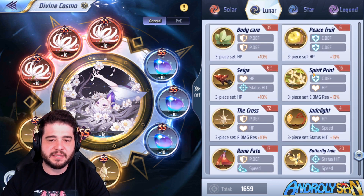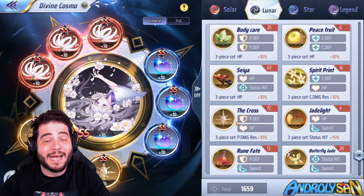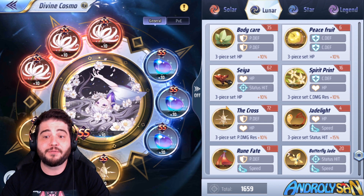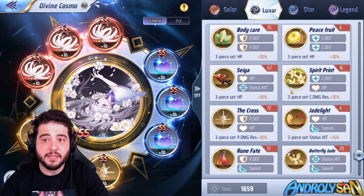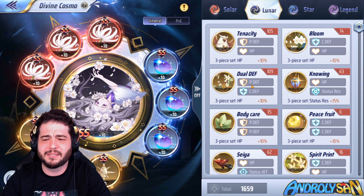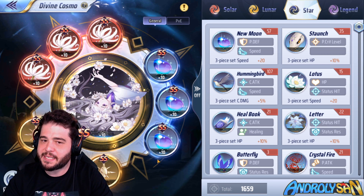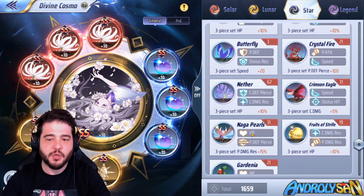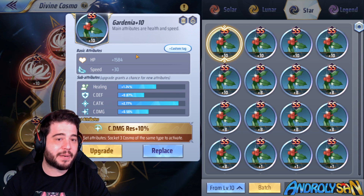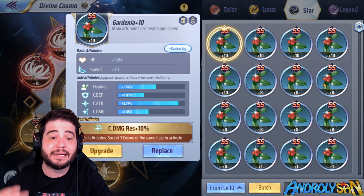In the Lunar cosmo pretty much anything will work, although Spirit Print and the Cross are extremely popular because of the amount of damage resistance they give. If you don't have speed or HP in either of those, the classic options of Tenacity, Bloom, or even Dual Defense will work. In the Blue cosmo the biggest speed boost comes from New Moon, but if you have incredible substats you could sacrifice a little speed and go with Gardenia — 29 less speed but a lot of HP and cosmic damage resistance to protect against Mew Cannon, etc.